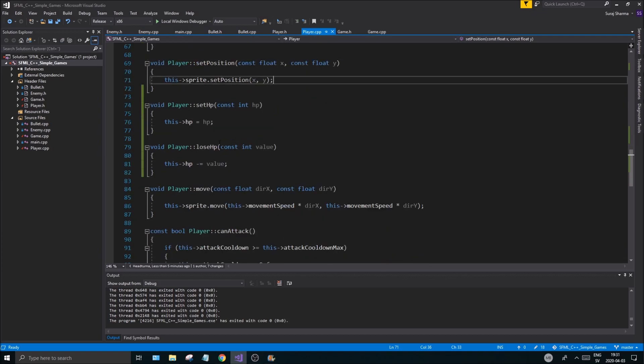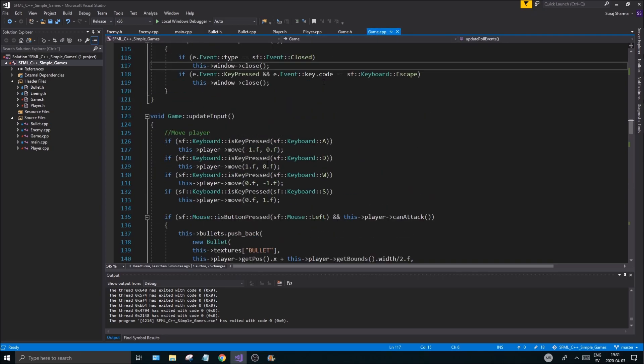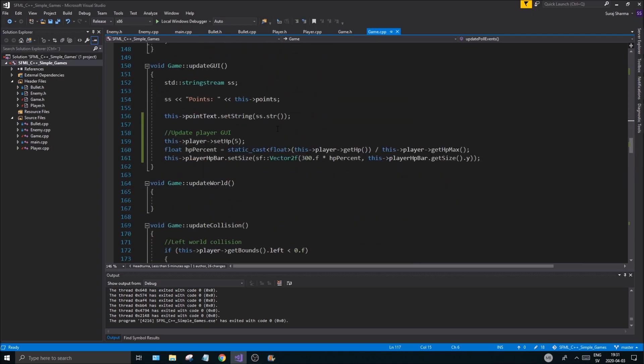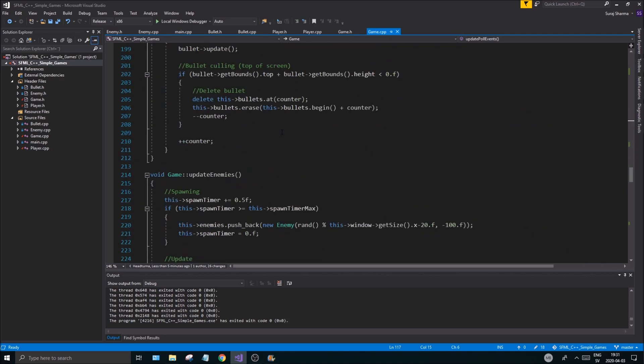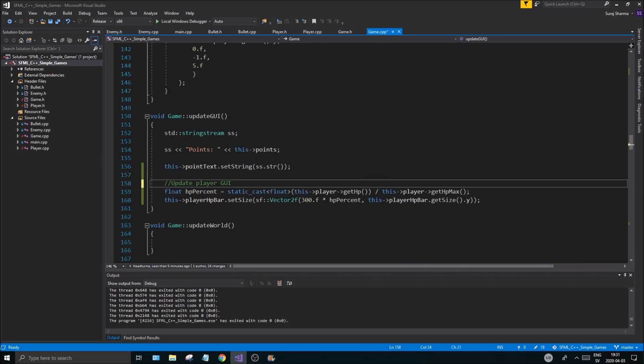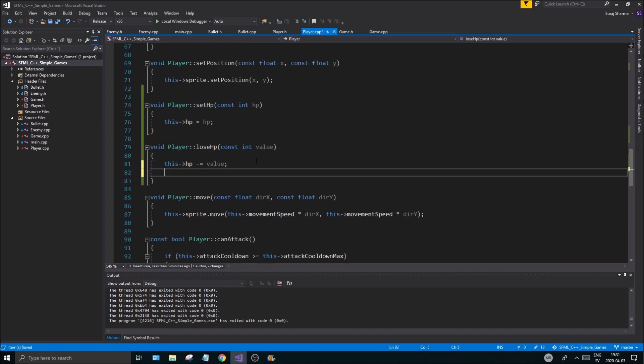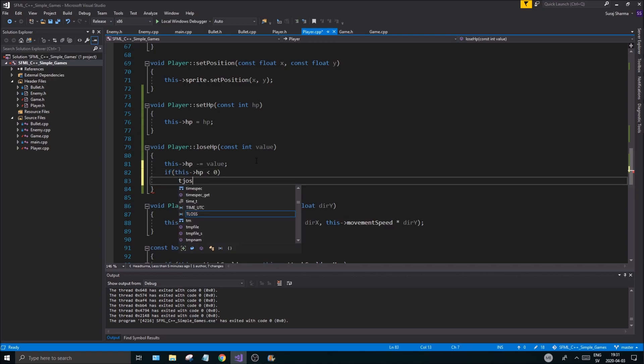Let's go into player.cpp and double-check what we did. We created set_hp and lose_hp and tried it out. I'm going to remove that test code from the game's update function. I'm also going to make a small update in the lose_hp function: if this->hp is less than zero, set this->hp to zero — a very simple check to make sure it doesn't go below zero.